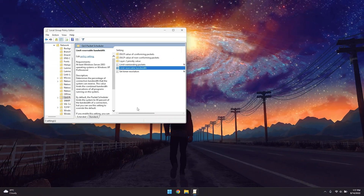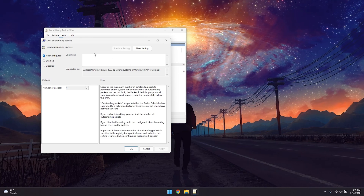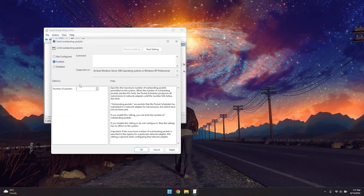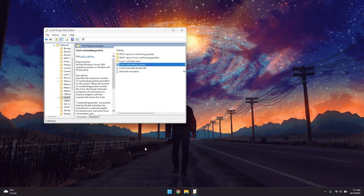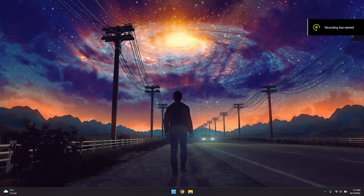Now go into the 'Limit Outstanding Packets' file, double-click on it, click Enabled, clear the existing number, and fill the box with 4 followed by nine zeros. Click Apply then OK. You can now close out of the Group Policy Editor.